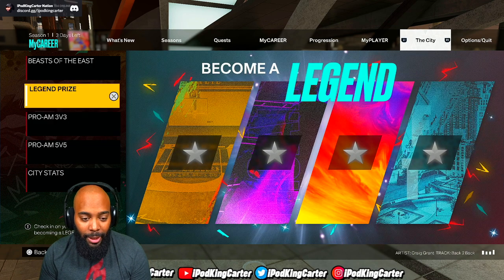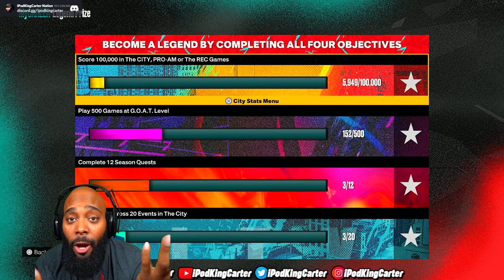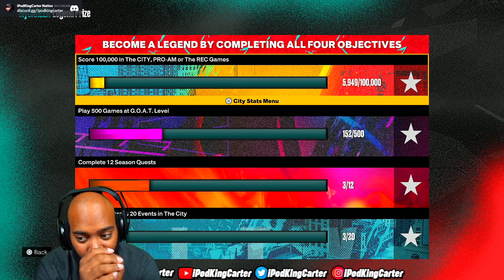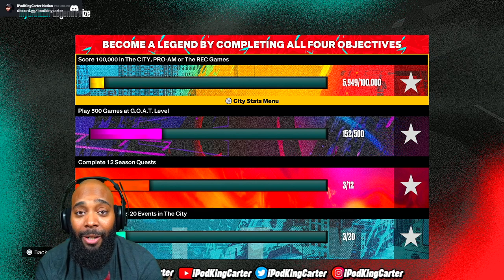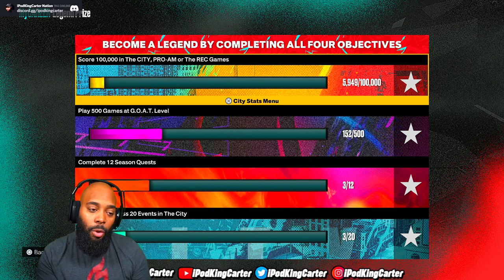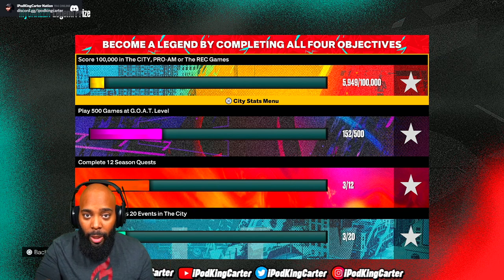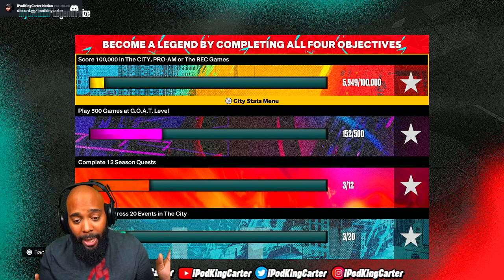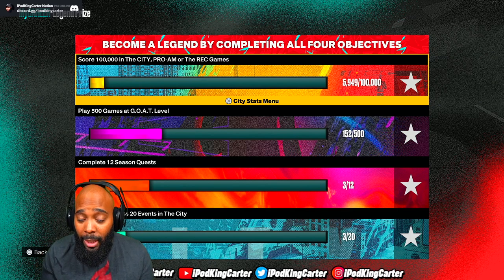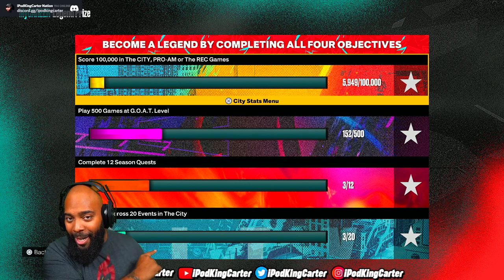Let's go to the legend prize screen. I have to get to 100,000 points before I hit legend — I'm only at 5,900. Some people are already at 25,000 to 40,000 and I don't understand how. You can score points in the city, Pro-Am, and rec games, but theater points don't go toward it. When I went into theater and played 3v3, points did not accumulate — maybe it was a visual glitch. Playing 500 games at goat level, I'm at 152, almost halfway there, but I lost my goat status.